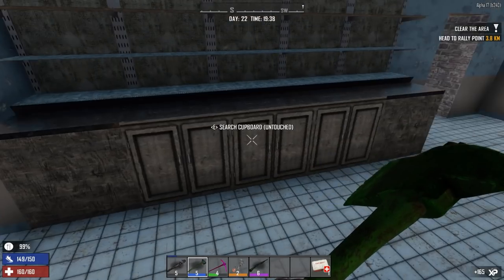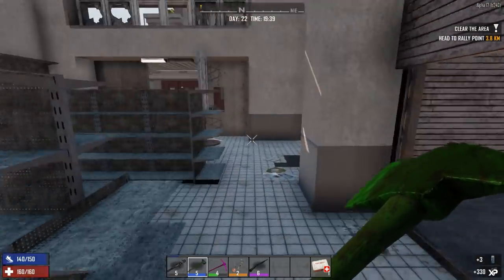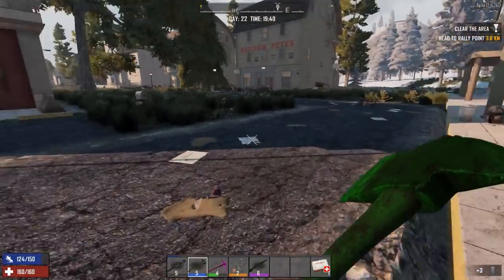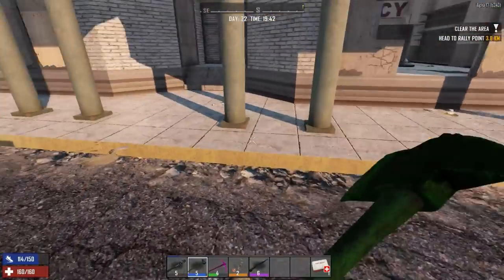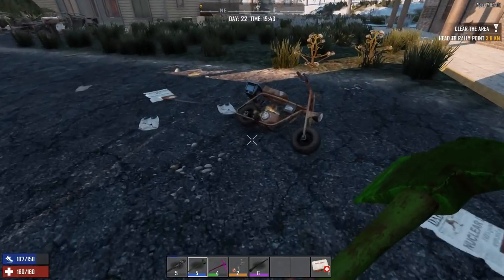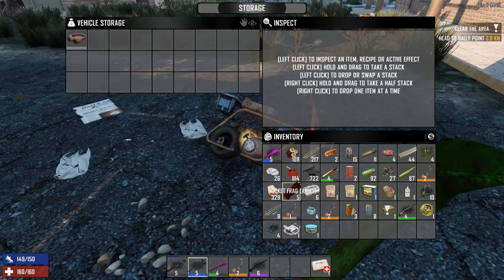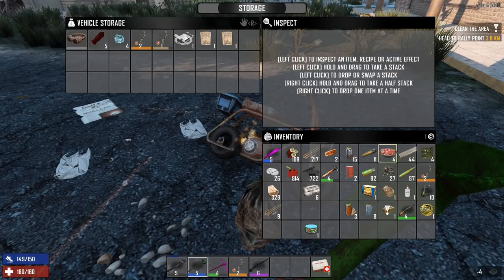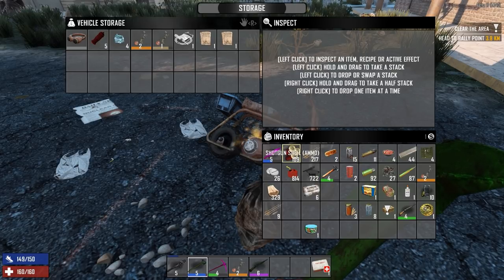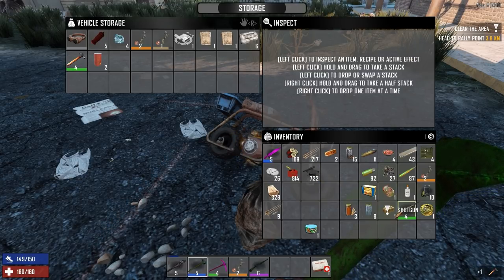Let's just search these just in case they have cloth or anything good. Just water - nothing great. I think I need to put some stuff in the bike. I need more cloth - I'm so short on cloth now. Where's my bike anyway? Oh okay, it's over here - I thought it disappeared. I was like please don't tell me it's disappeared, but it didn't. We can go ahead and put some stuff in there - single stack items that I won't find many more of. Save us a couple of slots.